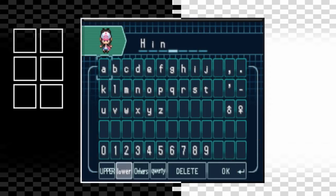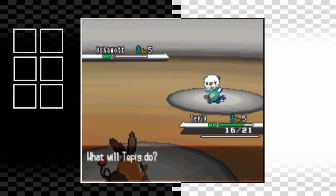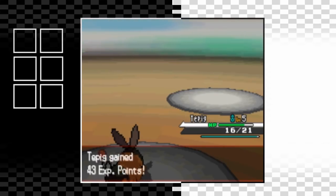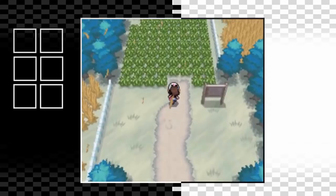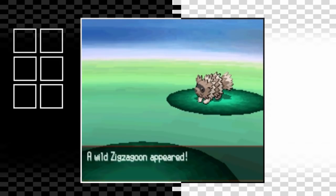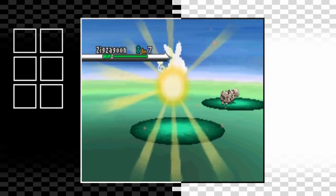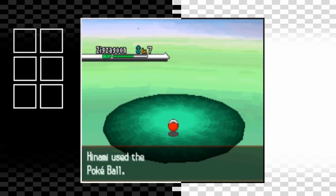Let's just get on with the challenge. I start the game and pick the female character this time and call her Hinami - comment down below if you get the reference. I won't be using my starter in this run, but for those who are interested I pick Tepig. I beat Bianca and Cheren, get my Pokedex and Pokeballs, so we can now finally catch our team members. Route One is where we get our first encounter and it ends up being a Zigzagoon. I can't say I was particularly excited about this, but it'll do.